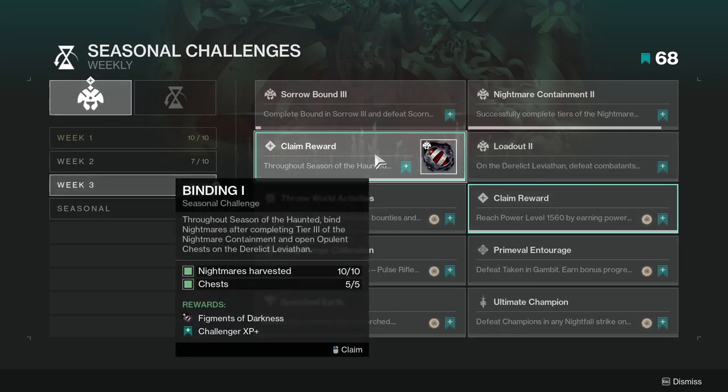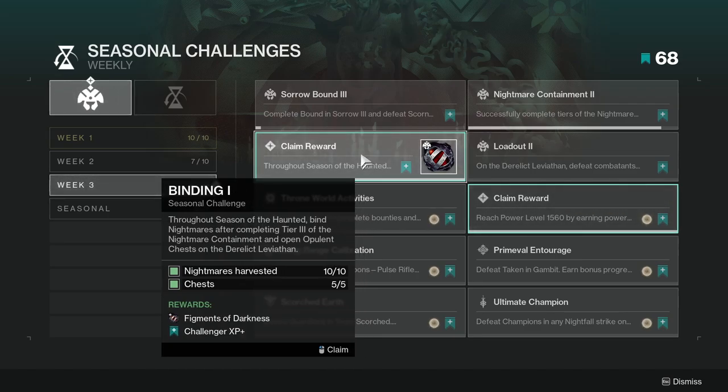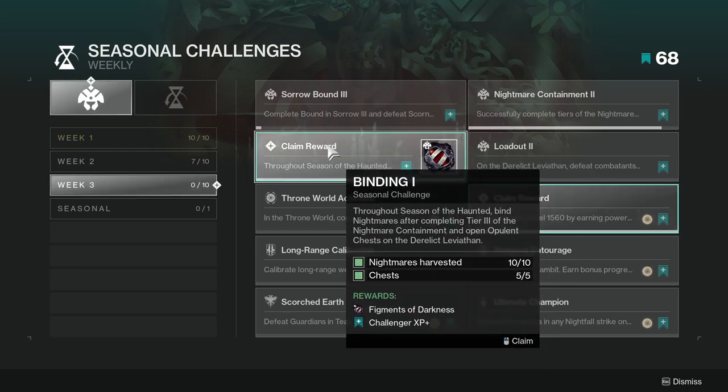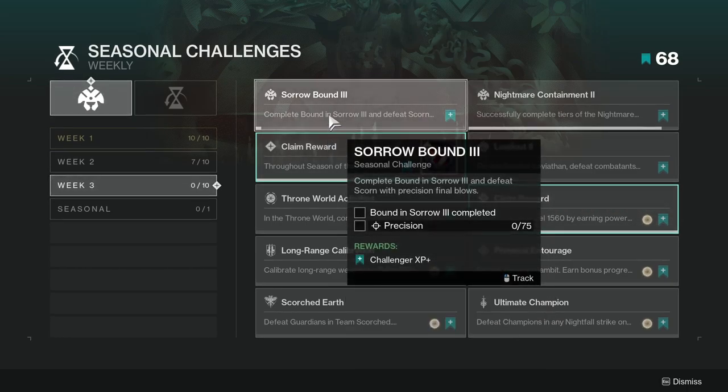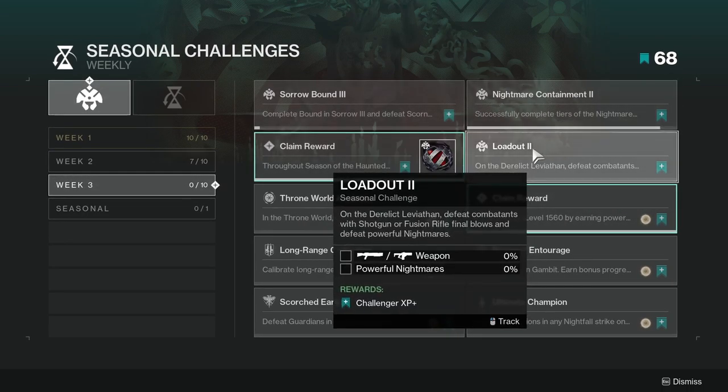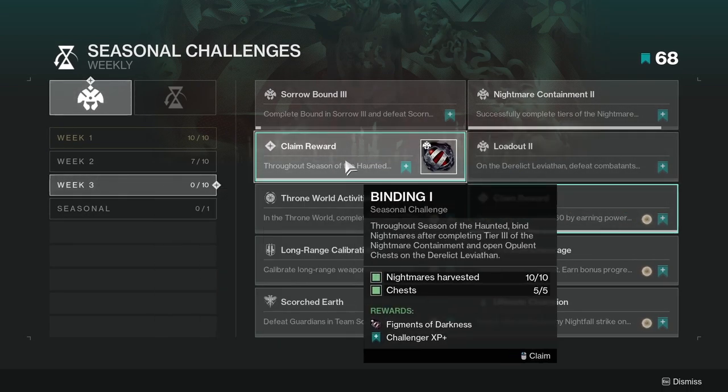Throughout Season of the Haunted, Bind Nightmares after completing Tier 3 of the Nightmare Containment, and Open Opulent Chests on the Derelict Leviathan. This is Binding 1. It's part of the story — Nightmare Harvested. You're definitely going to want to be in the Leviathan doing the public event, which will help you continue with Sorrow Bound, Nightmare Containment, Loadout, and this one as well.